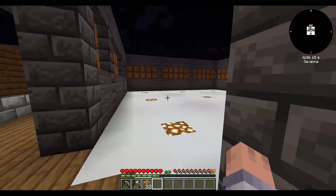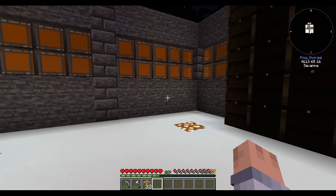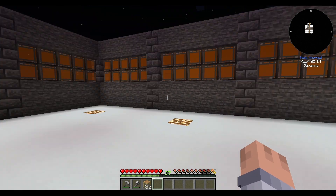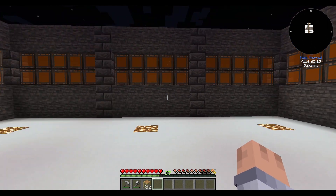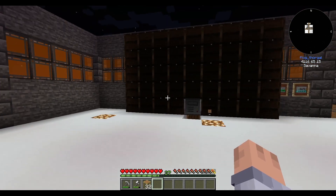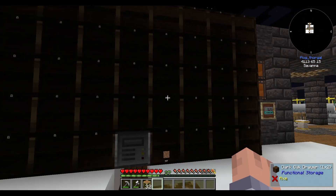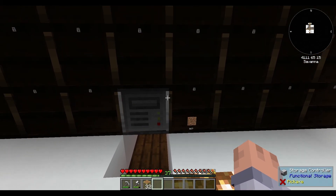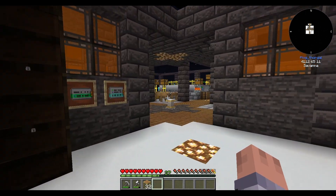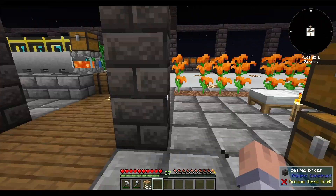I left a channel over here where we're going to run the XNet cable to this room — this is going to be our storage and manual crafting room. On this wall I'm going to have all the Mekanism machines; over here maybe IC2 machines and Thermal Expansion or Industrial Foregoing. Everything that gets automated is going to go to drawers, and every one of them is going to be voided.